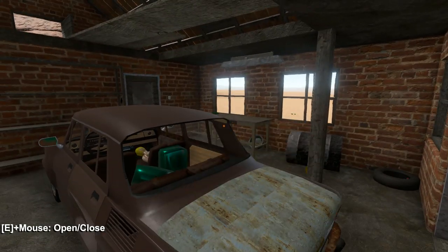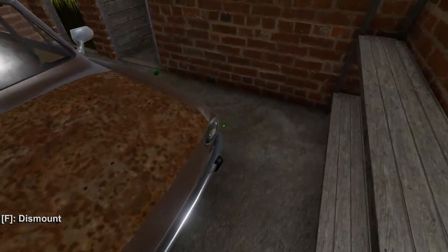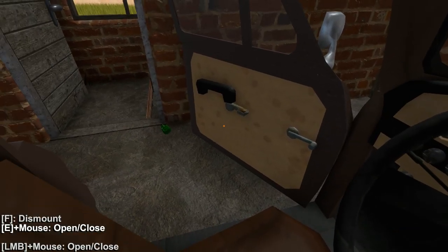I don't know how to move things around. We got a little bit of fuel left. We might be able to get out of here without too many issues. Let's go ahead and try it out, my friends. Our vehicle is ready to go. E to sit. There we go. Let's close the door.